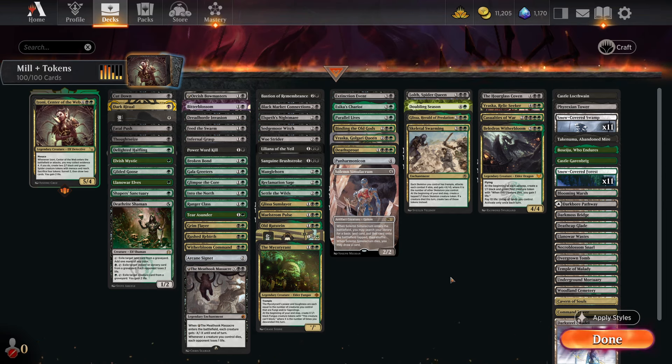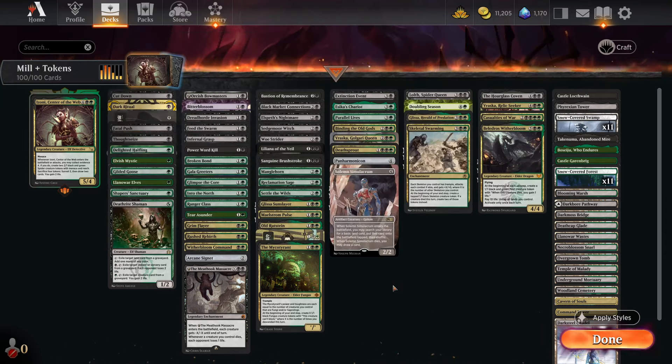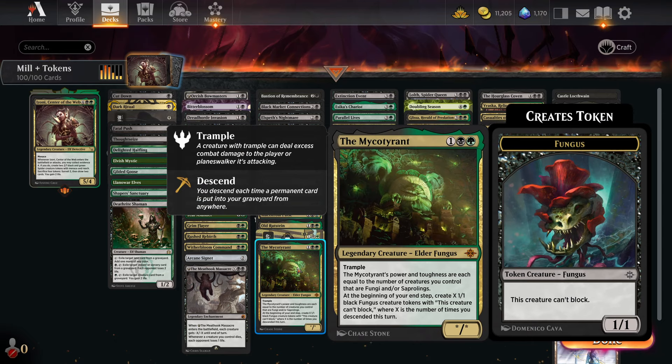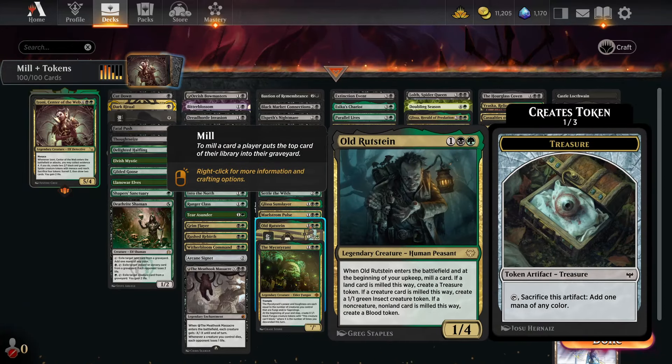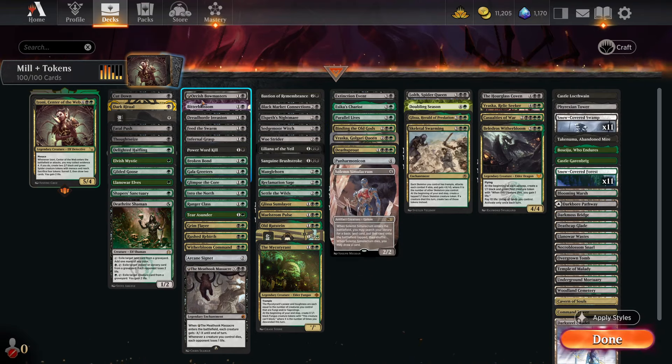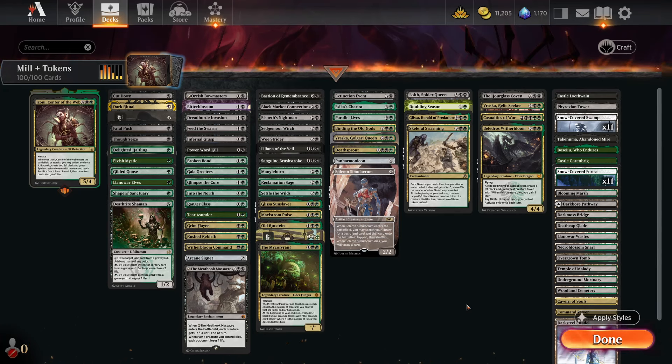The deck is loopy in how many things it can do - it's not just a mill deck, not just a token deck, not just a graveyard deck, it's all sorts of stuff. There's Mycotorrent - whenever you descend you get funguses. Old Rotstein - at the beginning of your upkeep you mill a card and whatever you mill you get something based on it. Bitter Blossom makes tokens every turn, Orcish Bone Masters makes a token, Jessika's Chariot makes a couple of tokens. Pretty much everything makes tokens or gives bonuses.